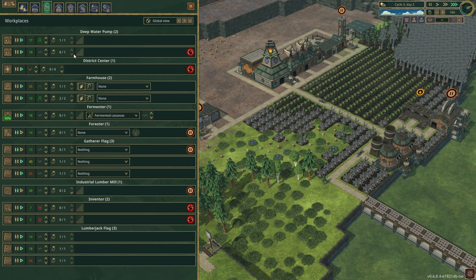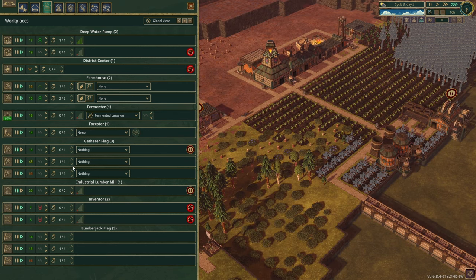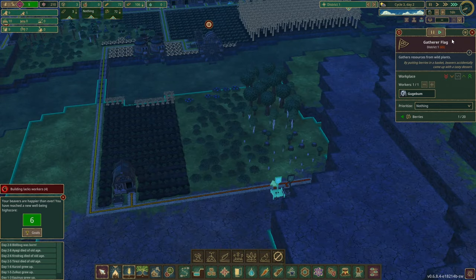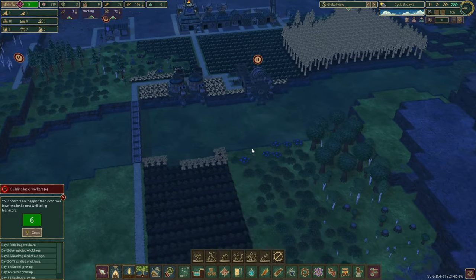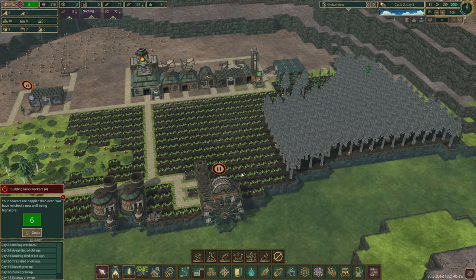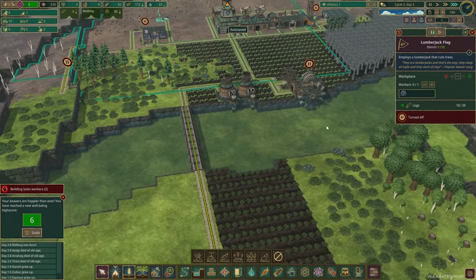One of my deep water pumps doesn't have anybody. I have no workers — that's fine. One farmhouse has two, another one has one — that's fine as well. The fermenter has nobody; the forester is paused. I don't want that paused. Gatherer flags — we probably don't need both. Both Inventor lumberjack flags do have one in them each. Let's actually pause this one for now, and this one can be paused as well.